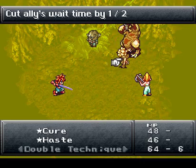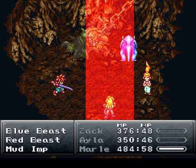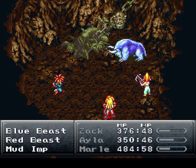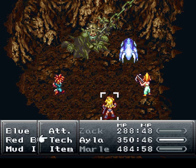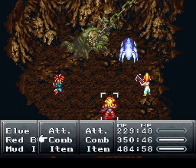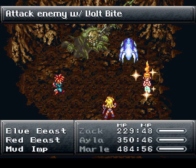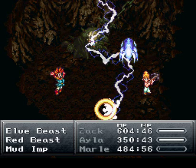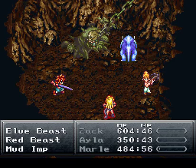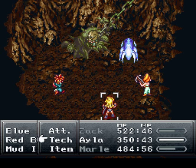Let's use Haste — it cuts allies' wait time by half. Let's put that on Ayla and Crono so they can use Volt Byte faster. There's really not a lot to this battle to be honest. I'll have to heal Crono in a second. A couple more Volt Bytes will take down the Blue Beast. Then for the Mud Imp, just use strong attacks. The Mud Imp only has 1200 HP but pretty good defense. Maybe one or two more Volt Bytes will do it.